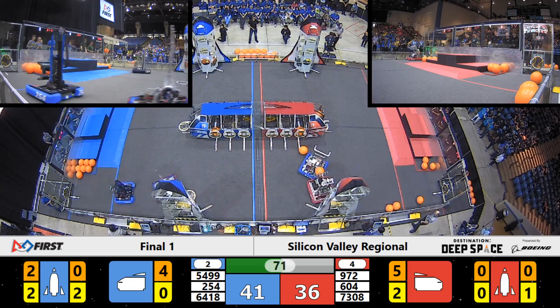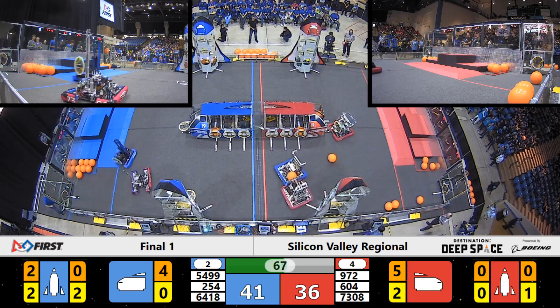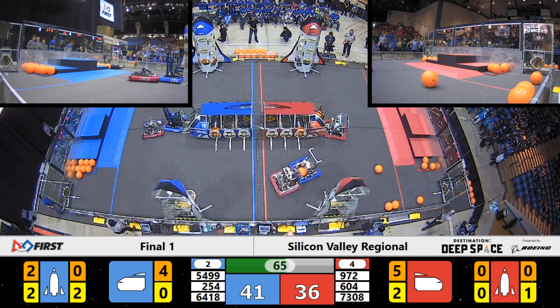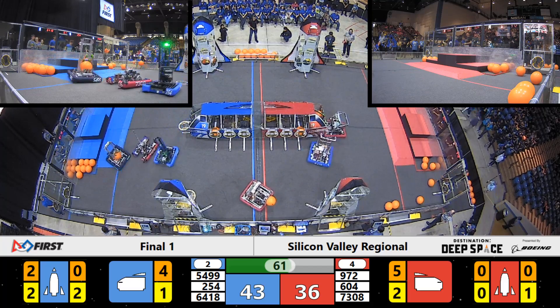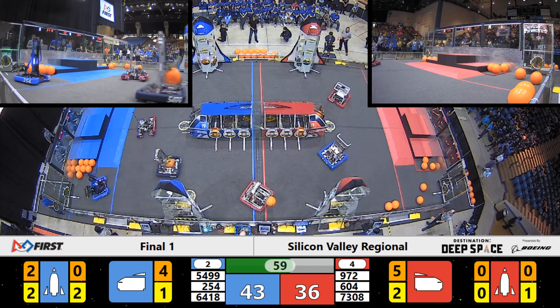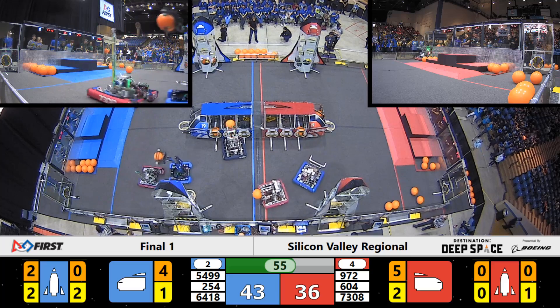We've got two pieces of cargo placed on the Blue Alliance side — one came in from the Chasy Poops and one came in from the Bay Orangutans, placed in that Blue Alliance rocket. Blue Alliance now in the lead by five points, just over one minute remaining. The Misfits are still playing that defense.